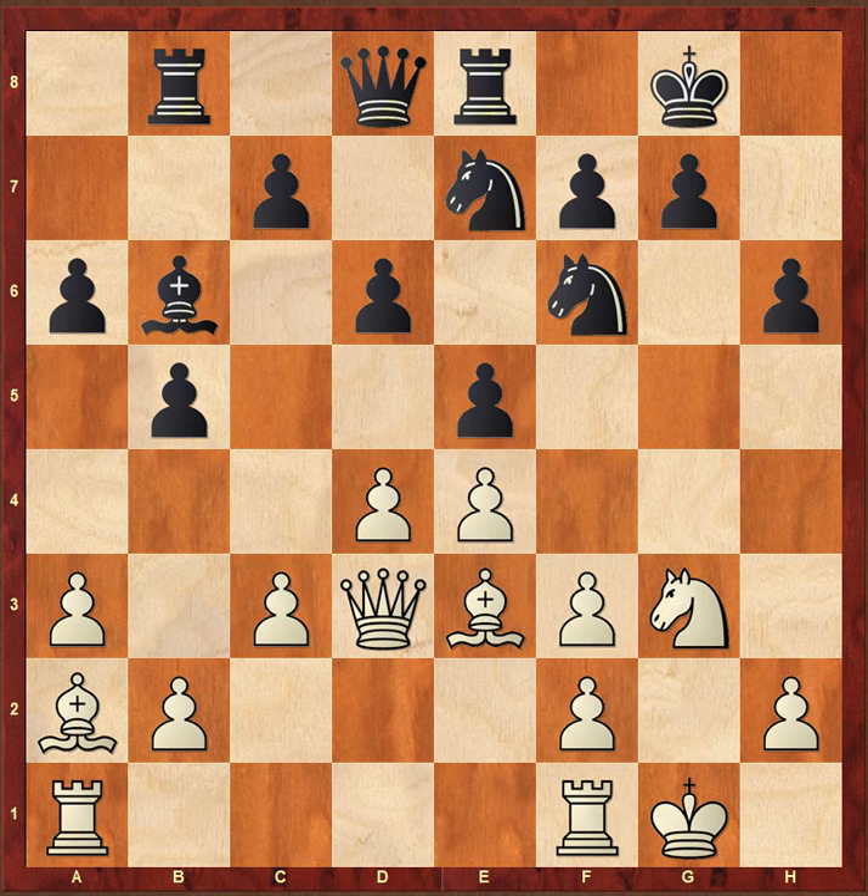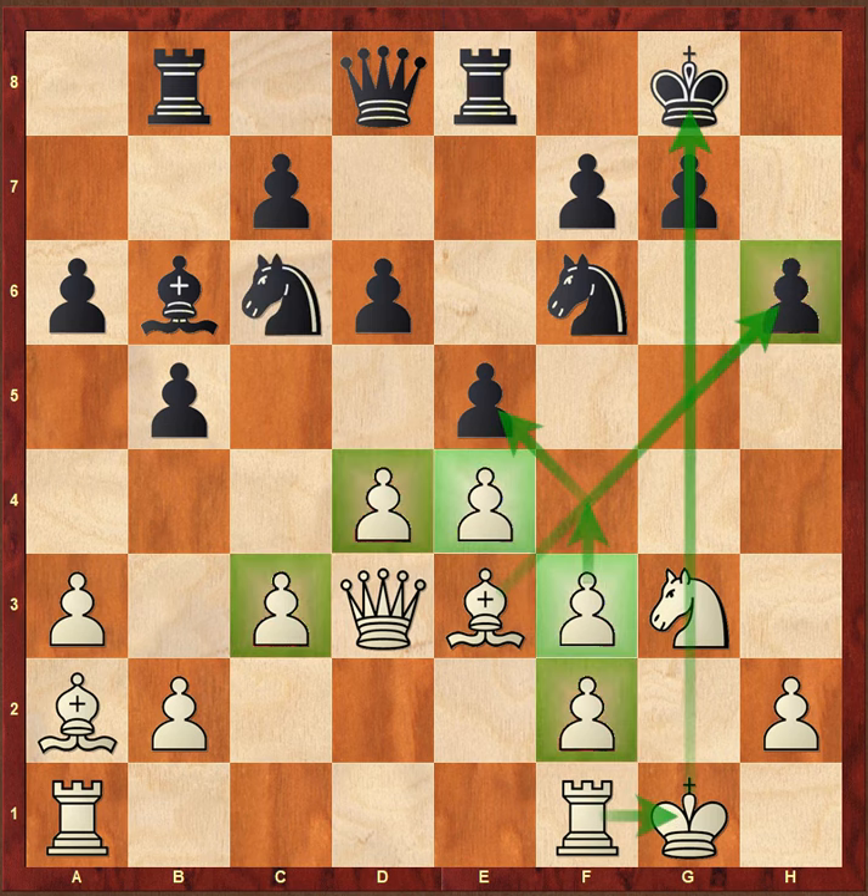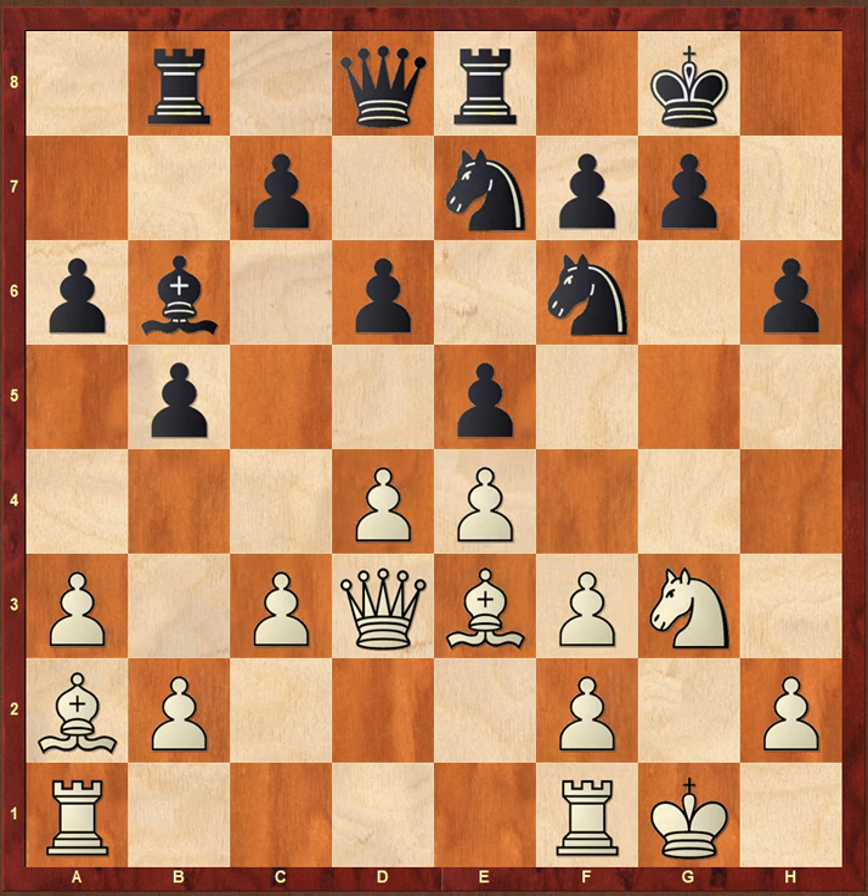After gxf3, knight d7 was played. Black wants to exploit the weakness and bring his pieces to the kingside, perhaps by playing knight d6 or something like this. King g1 — we saw in the last two videos that king h8 was played; now king h1, with the idea of preparing rook g1 followed up with f4.